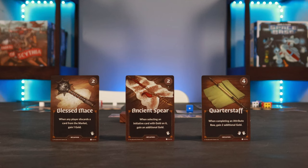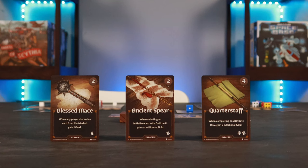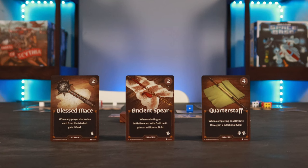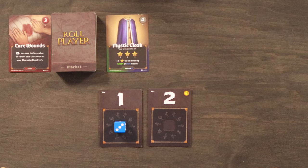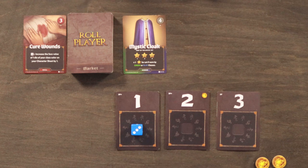If a player does not want or cannot afford a card in the market phase, they can instead discard any one card from the market and gain two gold from the supply. After a player has either purchased or discarded a card, they return their initiative card to the table, and then the player with the next lowest initiative takes their turn, until everyone has had a chance to buy or discard.